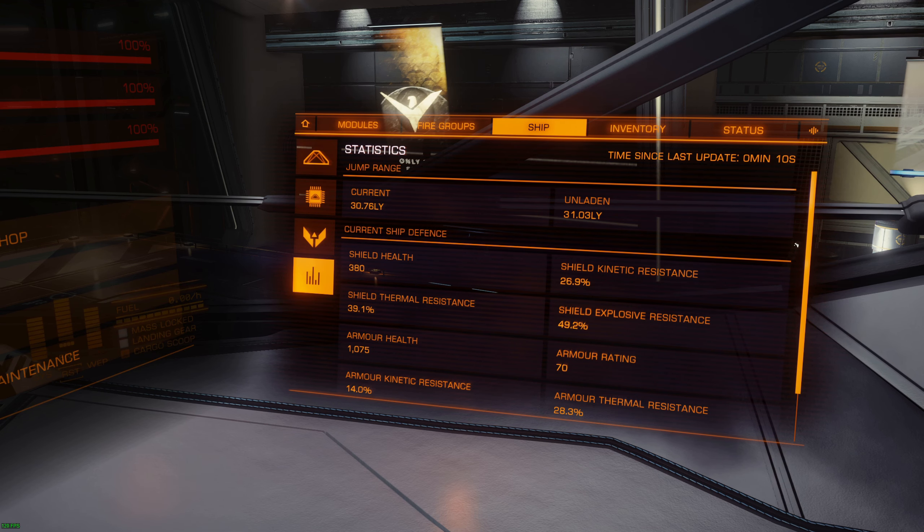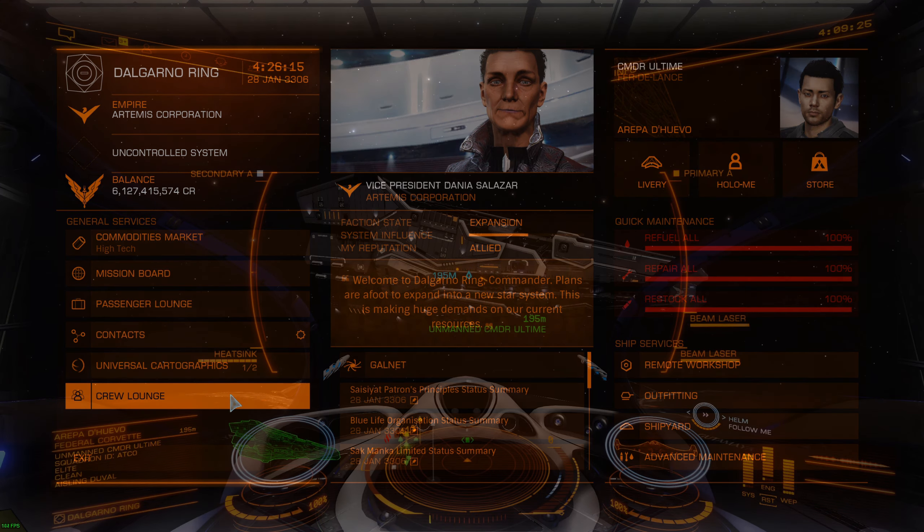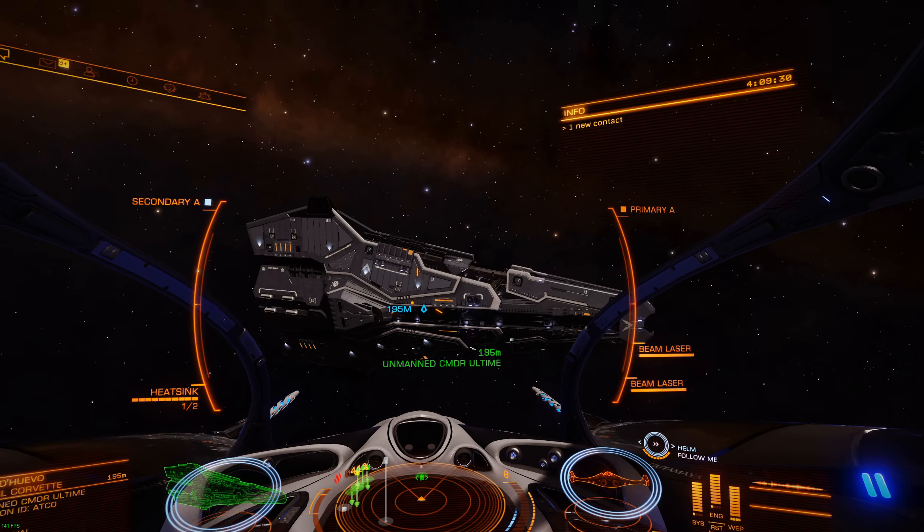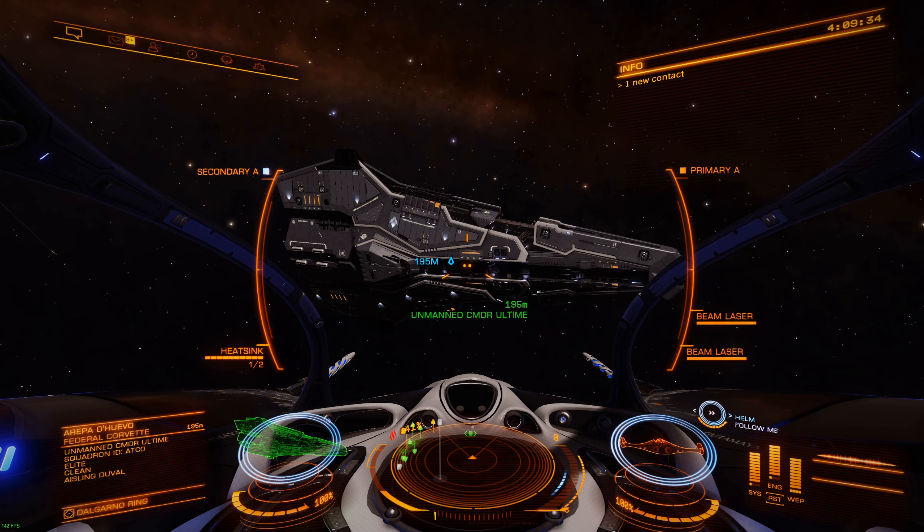So before going further I'm gonna show you what the real gameplay difference is. Let's switch to some actual testing against thermal weapons on the non-engineered shield and the same shield but with grade 5 thermal resist. Okay so this is my Corvette and my little fighter here. My Corvette is right now equipped with the 5C bi-weave shield generator I was showing you just before, and this one is stock - meaning it's not engineered at all, just as you would buy it from the store.